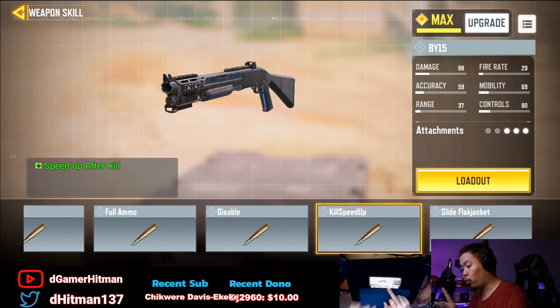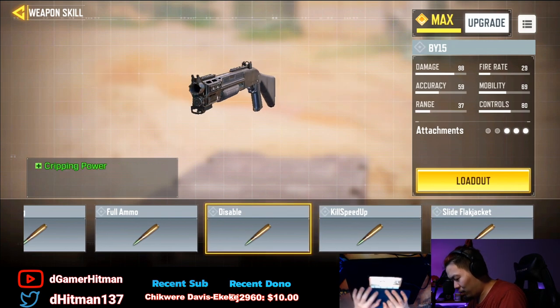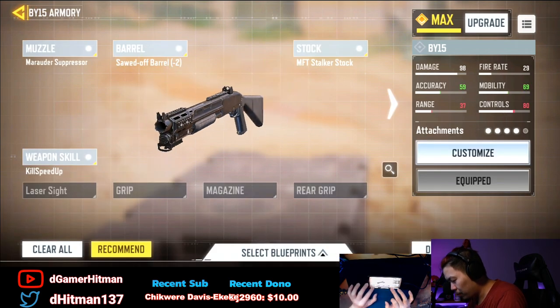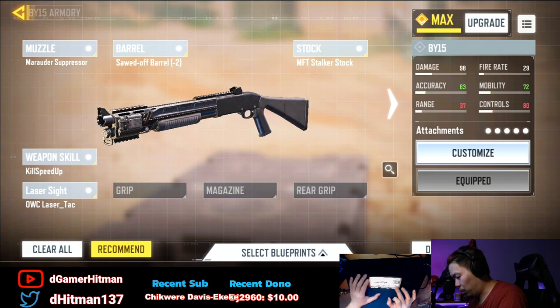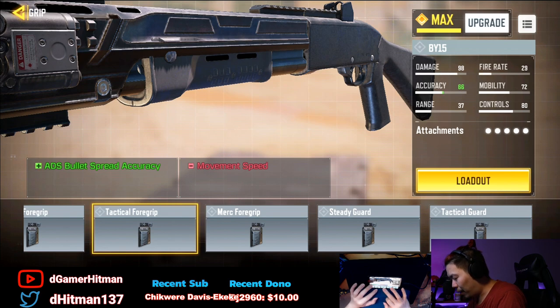For weapon skills, 'speed up after kill' is a must — I always loved that for shotguns because it's so good. There's also 'crippling power' and max starting ammo, and 'winning effect' reload speed. Adding the laser sight gives hip fire accuracy and sprint-to-fire speed; the laser is visible to enemies but that's not really a downside. You can even get an ADS bullet spread option with the laser, which is really sick.